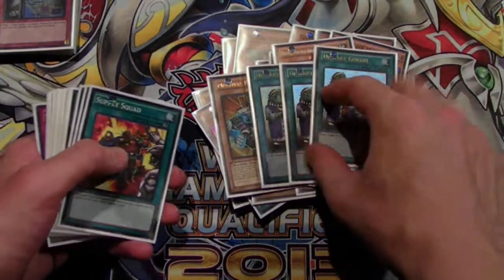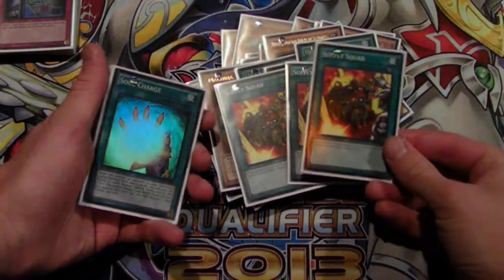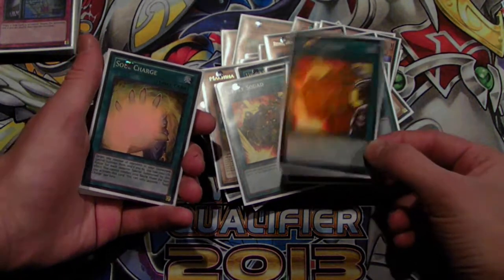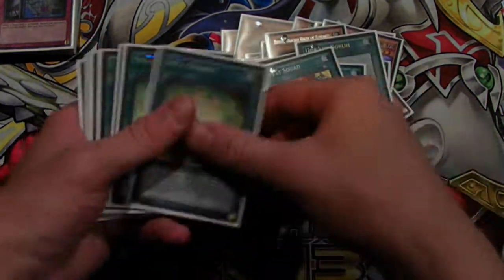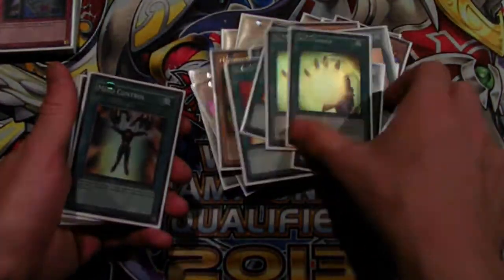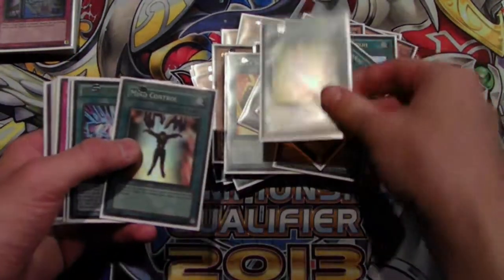I played three Upstart just to help me get to the Pendulums, and three Supply Squad also to help me get to my Pendulums. I was going back and forth between Supply Squad and Duality — I decided to keep Supply Squad because it's a new card I wanted to test, and I needed to Special Summon a lot in this deck so it seemed like a better choice. It didn't do a whole lot though. I played two Soul Charge to help with Xyz plays — only two, because it's very dead early game and I didn't want to spend life points that much.